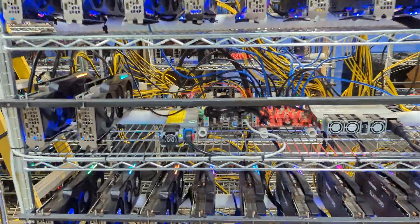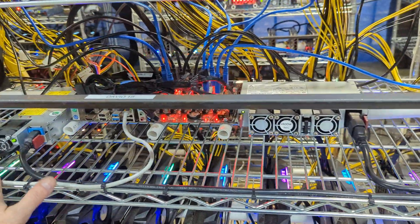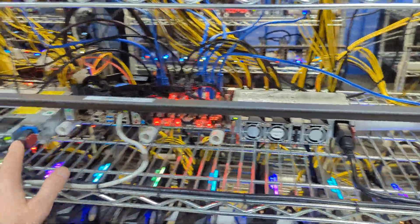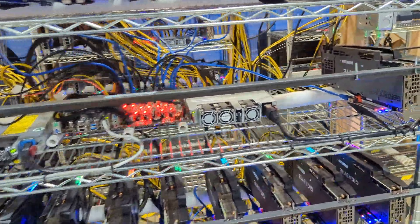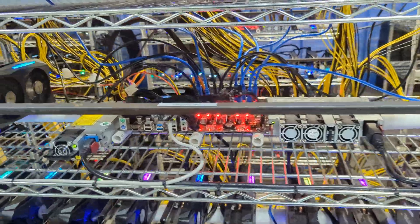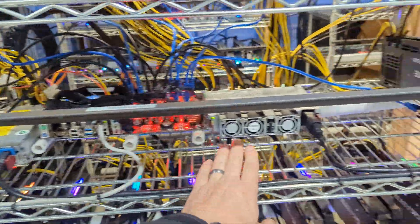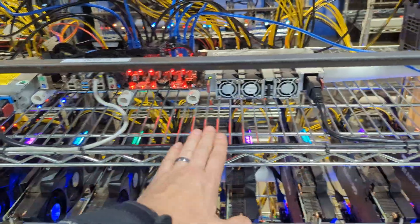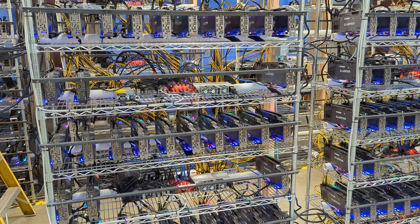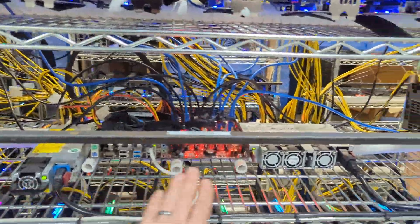What we ended up doing for non-LHR rigs is running three power supplies — one here, another here, and another here. So you split the 13 GPUs across them: four, four or five, and the rest, totaling 13 GPUs. With three 1500-watt PSUs, that's 4500 watts total. If all 13 cards spike at 300 watts each, that's 3900 watts — and we are well over that capacity with three power supplies.